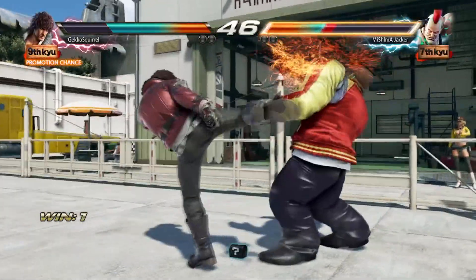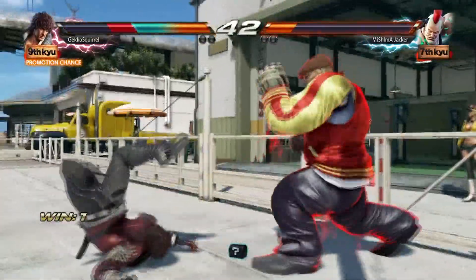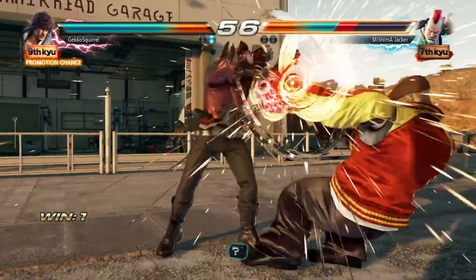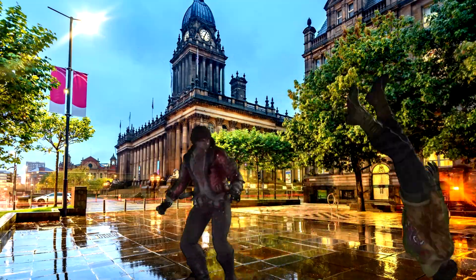This doesn't mean Miguel's a bad character, though. His lack of formal training doesn't stop him from putting out a ridiculous amount of pressure, and allows him to have some of the funniest-looking moves in the game. You just straight-up shove them, bro! It's like watching two lads on a night out in Leeds if they could actually move their body.